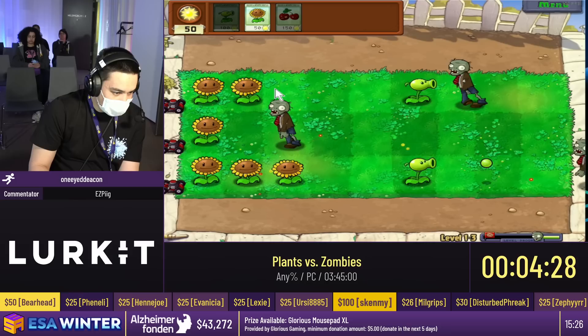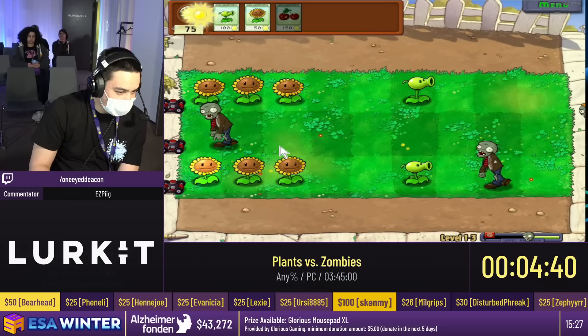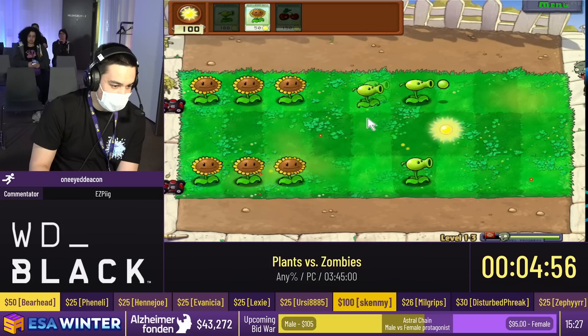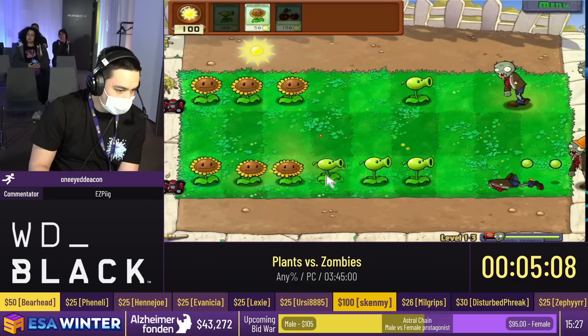This might be lining up really nicely. We want to have this conehead get killed by the lawnmower, which is a much faster way of killing that conehead than using peashooters. This game also introduces something called the cherry bomb, which is a plant — what we call an instant — so it'll instantly kill all zombies in a 3x3 area. These are actually some very good spawns for 1-3.